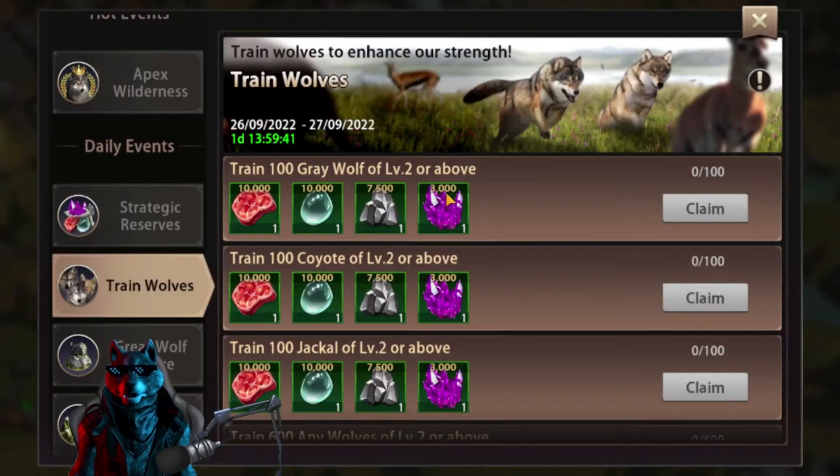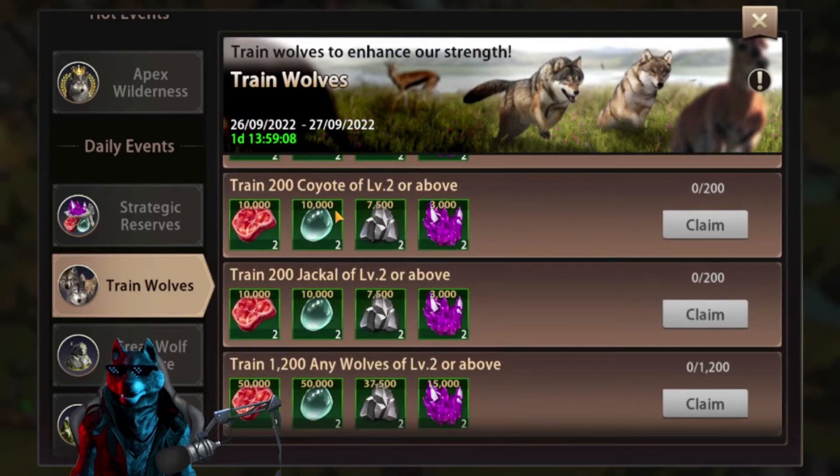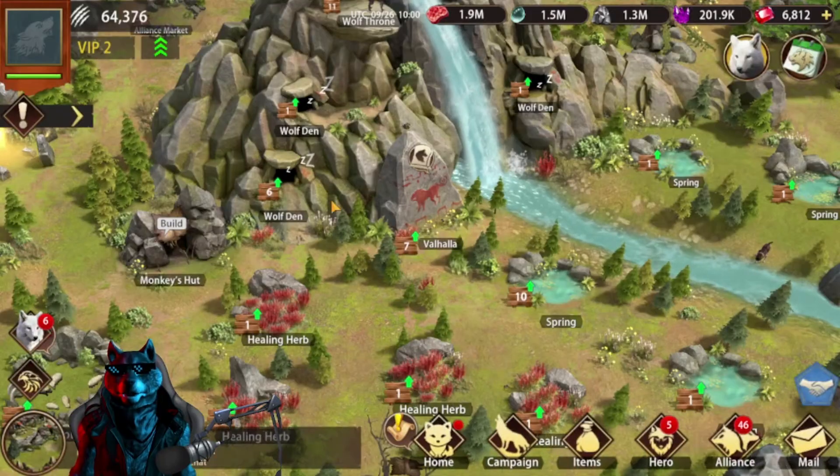The reason I want to speak about upgrading your tiers is because we have an event: Train Wolves. During training events like these, Tier 1 troops are not good enough. You need to train Tier 2 or higher — train 100 Level 2 or above for wolves, coyotes, and chakals.